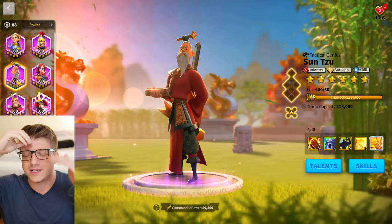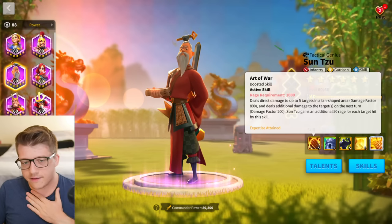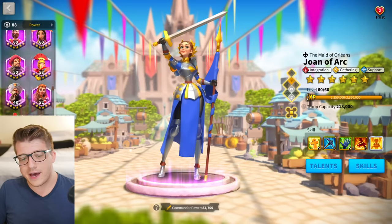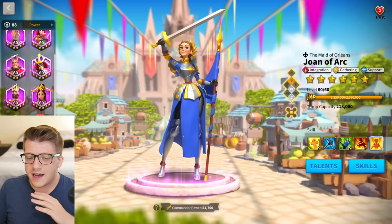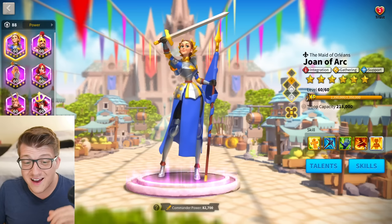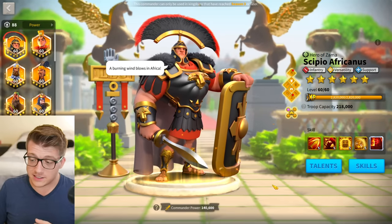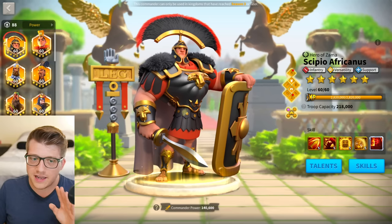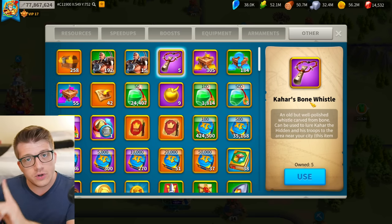In KvK3 or Season of Conquest, never use epic commanders in the open field. I love Sun Tzu, and Joan of Arc is great for buffing nearby armies, but using epics in KvK3+ is asking to fill your hospital. If you only have two legendary commanders and can build one march, just fight with that one march — don't fill gaps with epics. You'll save yourself a big hospital bill.